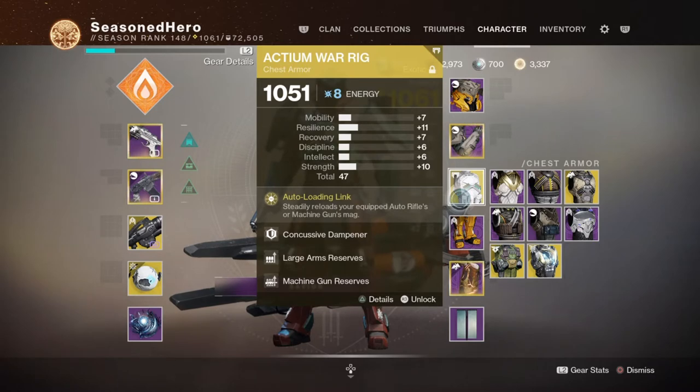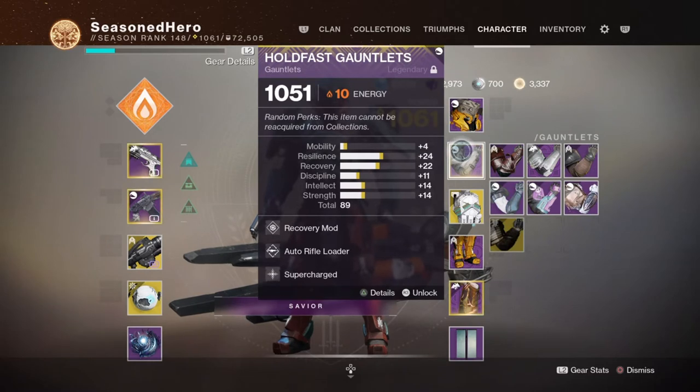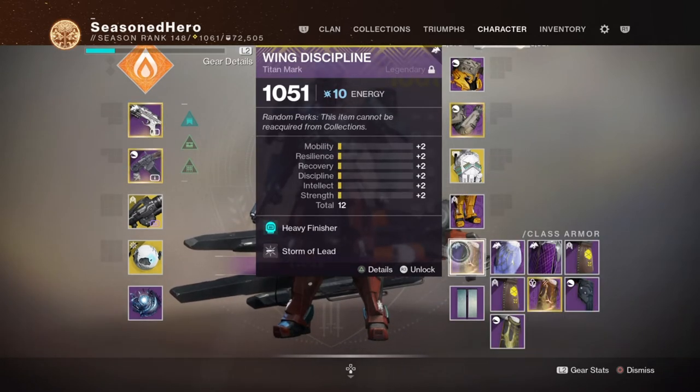So with that covered, let's look at the mods we will be using. Head: Recovery and Sustained Charge. Arms: Recovery, Auto Rifle Loader, and Supercharge mod. Chest: Concussive Dampener, Large Arms Reserves, and Machine Gun Reserves. Legs: Discipline, Machine Gun Dexterity, and Reactive Pulse. Mark: Heavy Finisher and Storm of Lead.